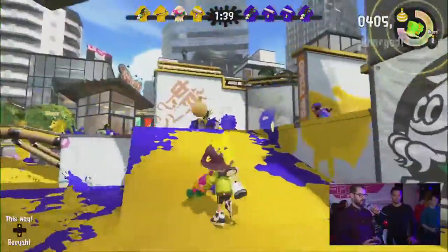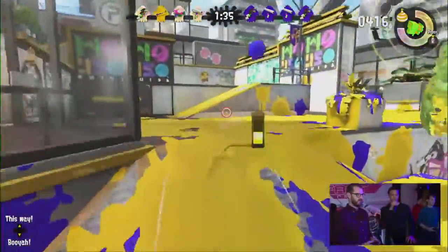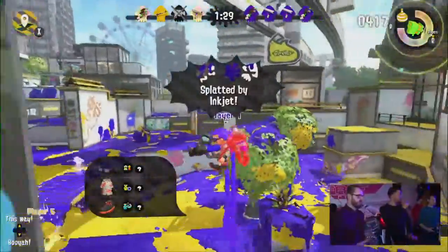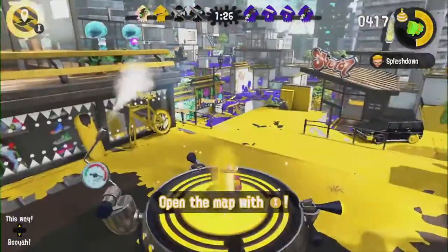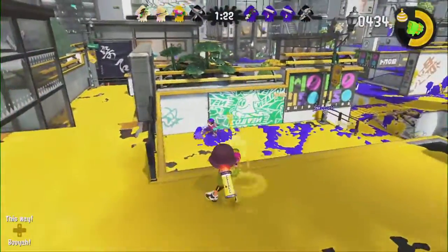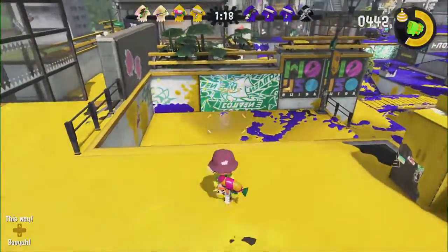Then you have burst bombs — they're like the cutest weapon in this game, literally like water balloons full of ink. Morgan cornered an opponent — stuck in the enemy ink — and super jumped out. That was smart.